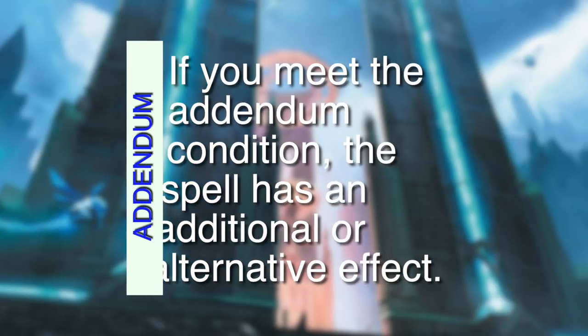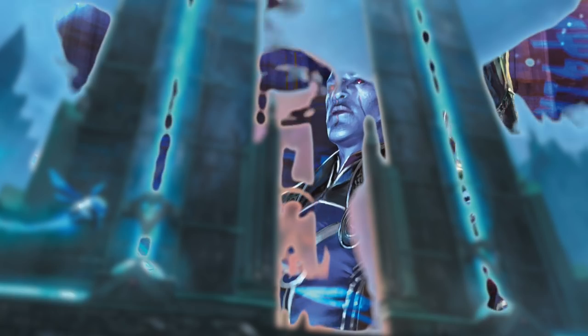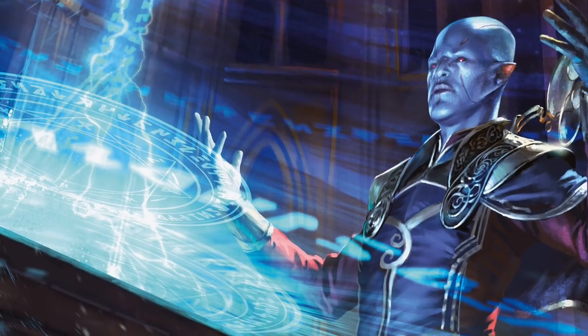So you've decided to go with Azorius for pre-release because you too are a stick in the mud and don't like to let anyone have fun. The Azorius have a new ability called Addendum — if you meet the Addendum condition, the spell has an additional or alternative effect. So basically it's like having Kicker but it matters when you play it. Let's talk about some Addendum cards.